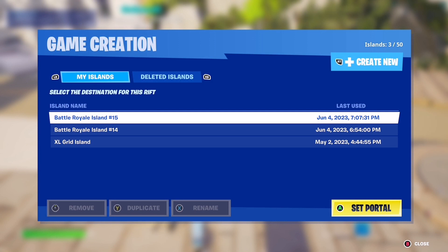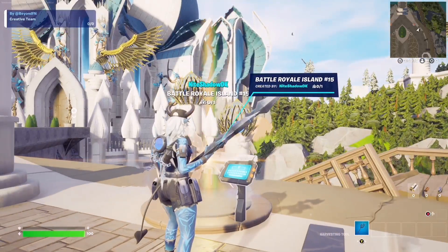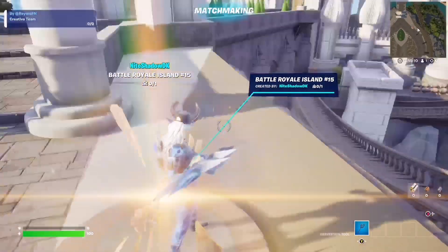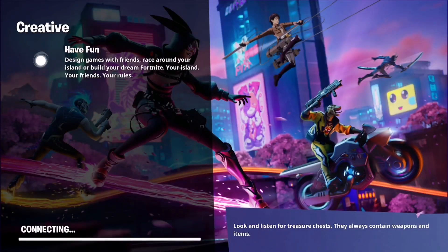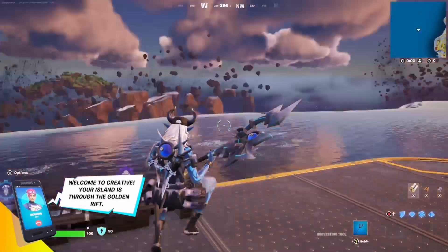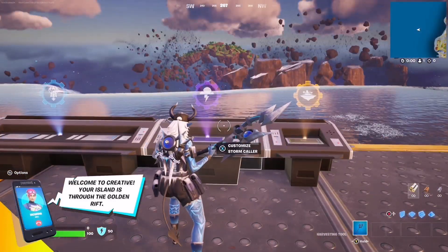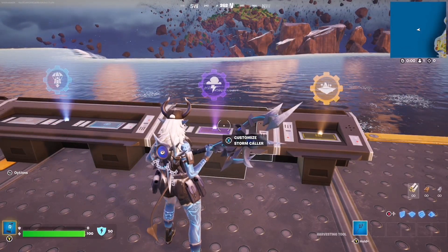Then you have to go into the island and then go into the rift. Wait a little while, and then you end up here. We don't want any storm, so I'll use this one first — Customize Stormcaller.